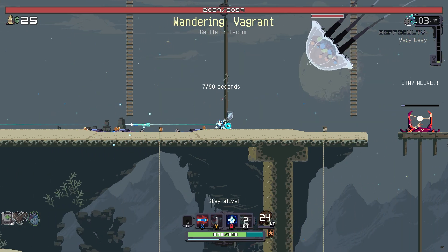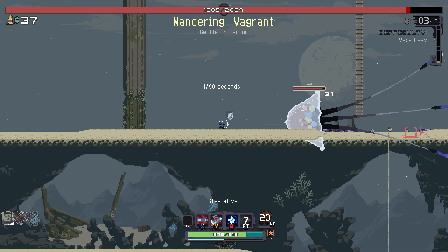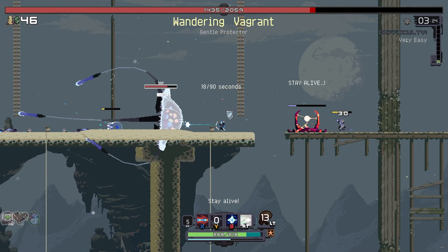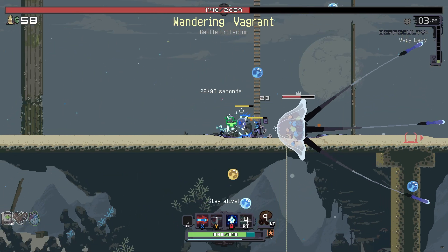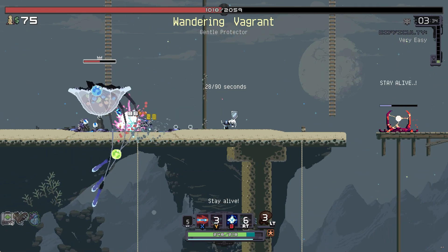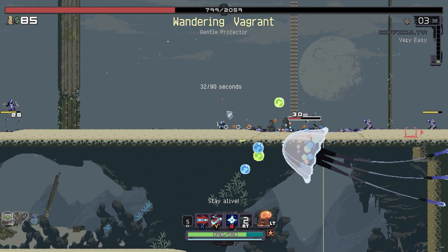Oh, the Wandering Vagrant — he's so pretty now. I like him a lot. He's one of the least threatening bosses because he doesn't actually do damage to you when he's on top of you — he just sends out these little things. As long as you're moving they don't hit you, but in combination with other enemies it can get a little scary.